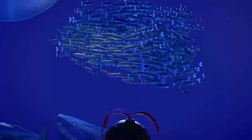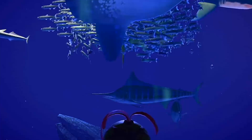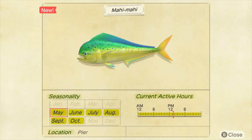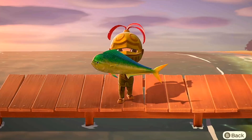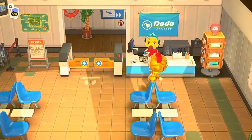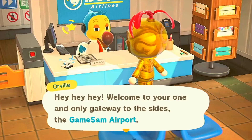The Mahi Mahi is a new fish introduced in New Horizons. Also referred to as the common dolphinfish, it is a surface-dwelling ray-finned fish found in offshore temperate, tropical, and subtropical waters worldwide. It is one of two members of the family Carifanidae, alongside the Pompano dolphinfish. This fish is difficult to catch due to there only being two areas on the main island it can appear and one area on Mystery Islands, as well as the larger amount of fish that spawn at the same time. The most efficient way to catch the Mahi Mahi is to use a lot of fish bait at the docks and piers of islands.